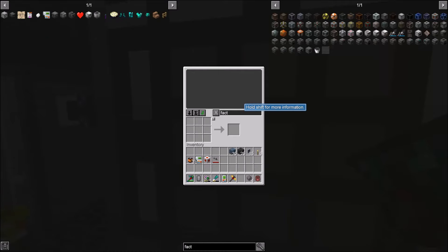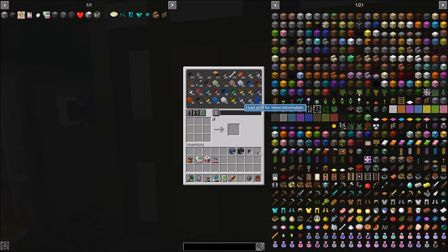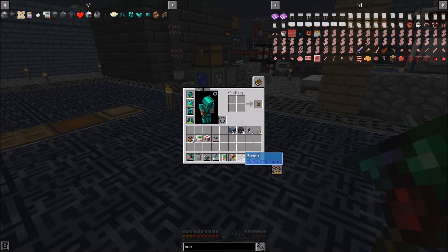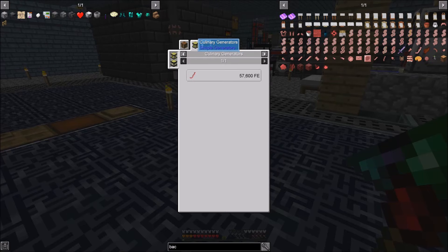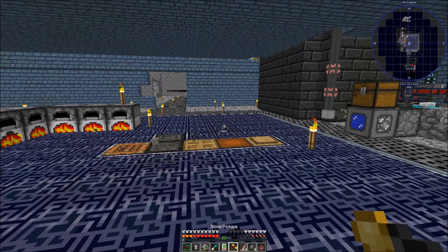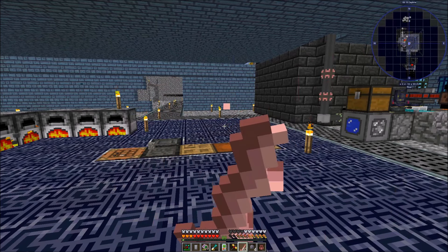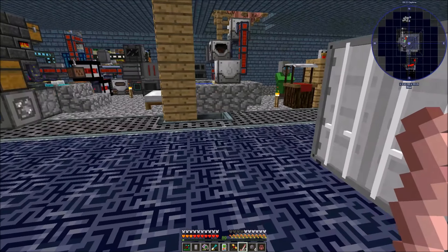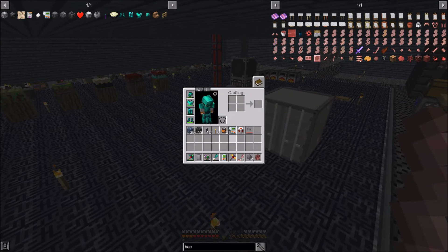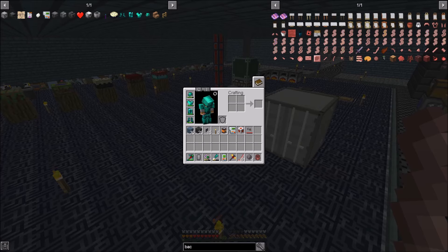We need some food. Bacon doesn't really have much in the way of sustenance, which is weird because in real life it does. The culinary generator can make power basically. It takes so much bacon. It should have more than pork chops — I mean you start with pork chops to get bacon, so you should get more sustenance from bacon than from pork chops.